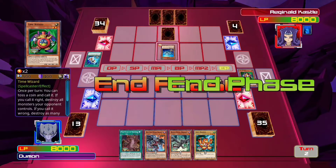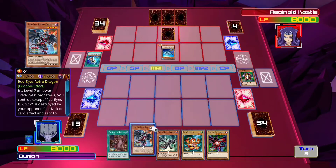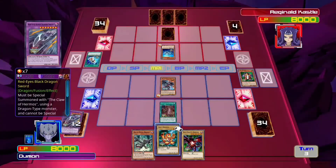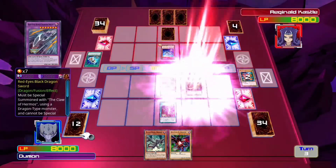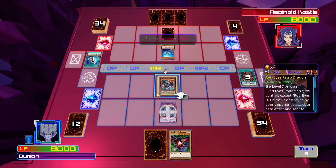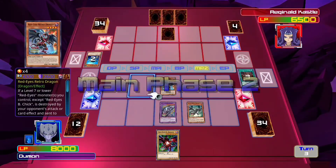I don't know why you wasted that. Alright, here we go. First off, summon Red Eyes Retro Dragon. Let's go ahead and use Claw of Hermos, discarding Baby Dragon. Red Sword is summoned — effect pops, we'll give it to our Retro Dragon. We'll activate Black Metal Dragon, give it to him. 4300 attack — attack! Your move.